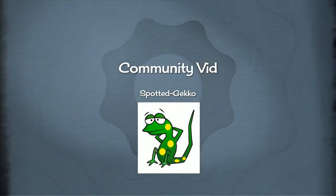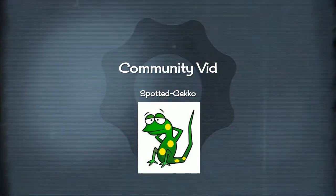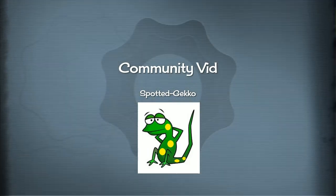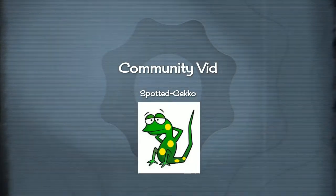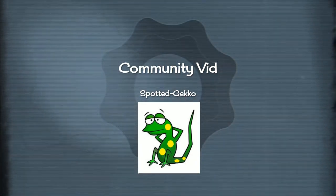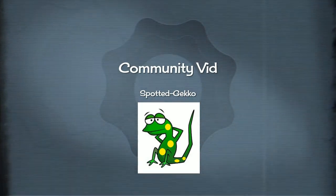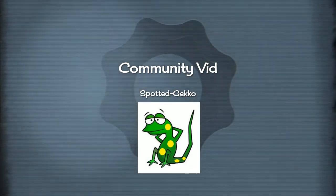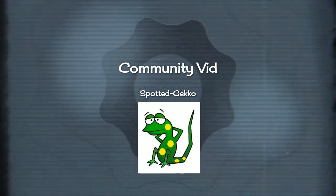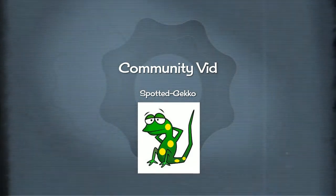Hello everybody, Spotted Gecko here again, bringing you another video for the game World of Warships Legends. Today I have another community content video for you. This is a full match submission coming from Shadow Ninja, and he sent in an incredible match. He plays the Queen Elizabeth and gets 8 sinkings. So let's sit back, I'll provide the commentary, and let's watch Shadow Ninja go to work and take on the entire wave team. Here we go.